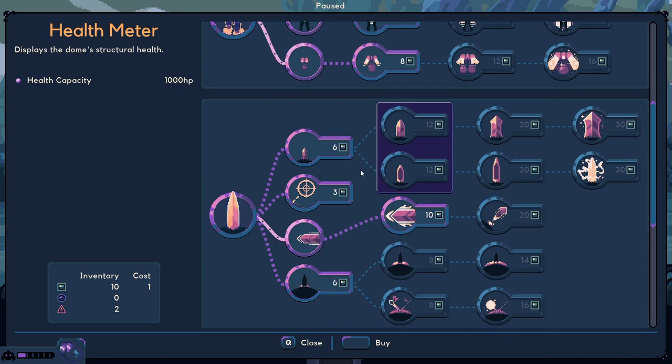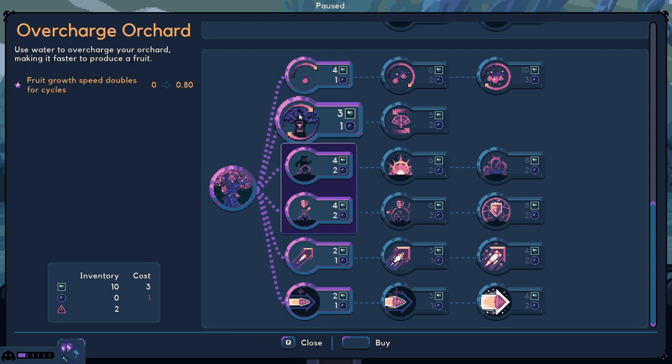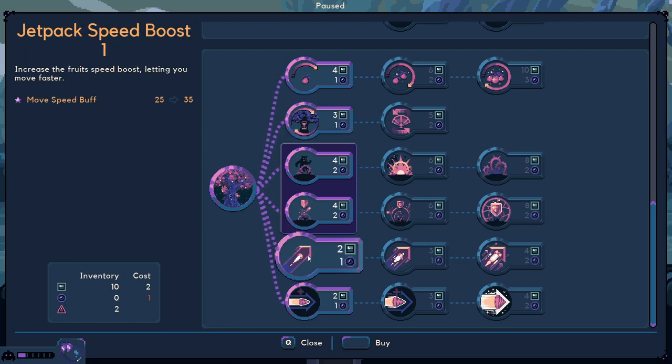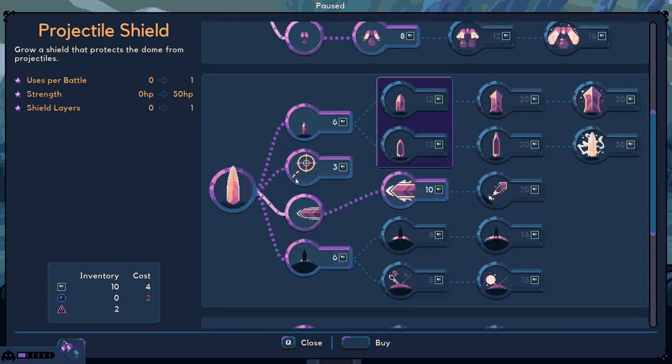I'm gonna need that at some point. Buff cycle duration - that's a pretty decent jump there. The fruit growth speed doubles for cycles from 0 to 0.8 with water. Movement speed buff - we should get one of these things. We'll probably go with grow a shield that protects the dome from projectiles only, though it's like projectiles only or melee dudes at the bottom only. We can't even get it, don't even worry about it.